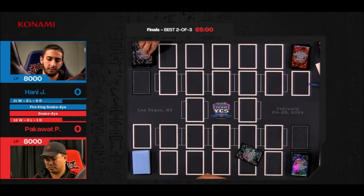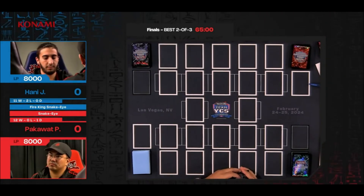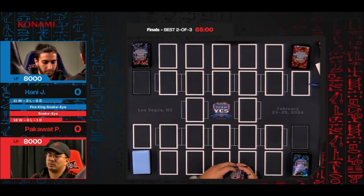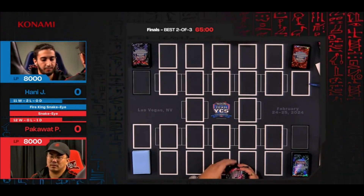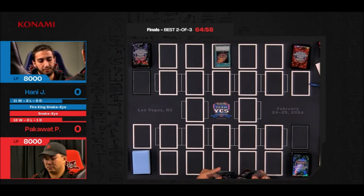We're into the strategy: Fire King Snake Eye again versus a regular Snake Eye. It feels like they're just competing for dominance — it's been the theme of the weekend. The question asked several times is what's better: Snake Eyes, or Fire Kings incorporating Snake Eyes? This match will be very indicative of which of those two decks ultimately reigns supreme this weekend. These two players are at the pinnacle of their deck list.